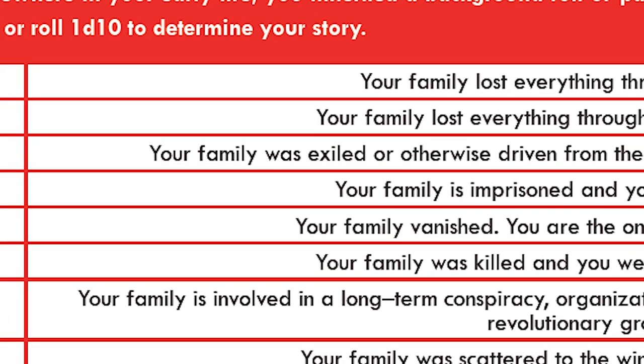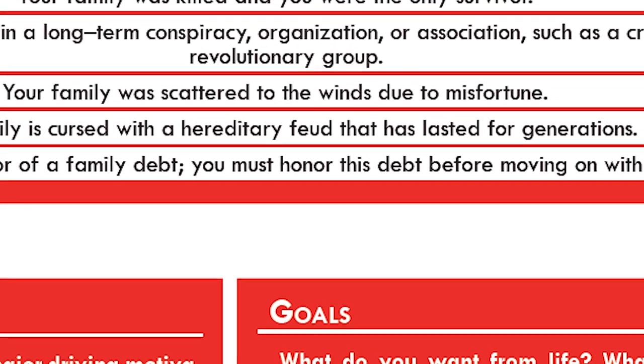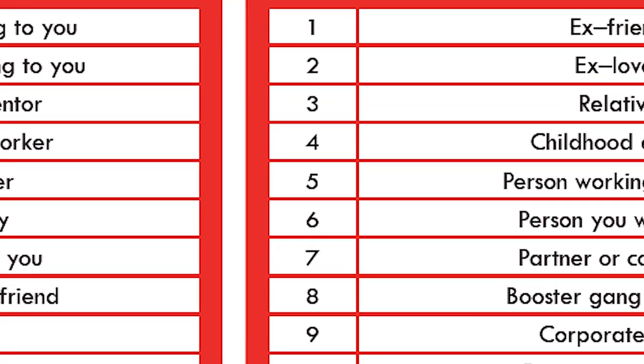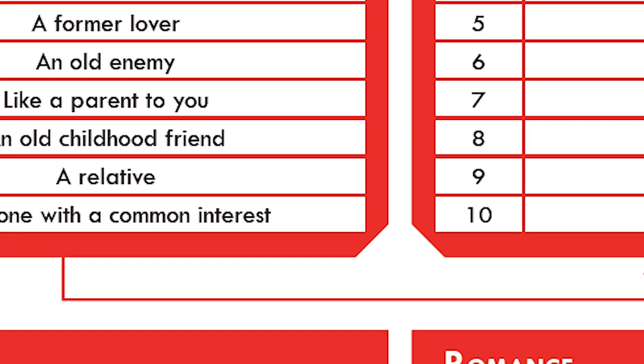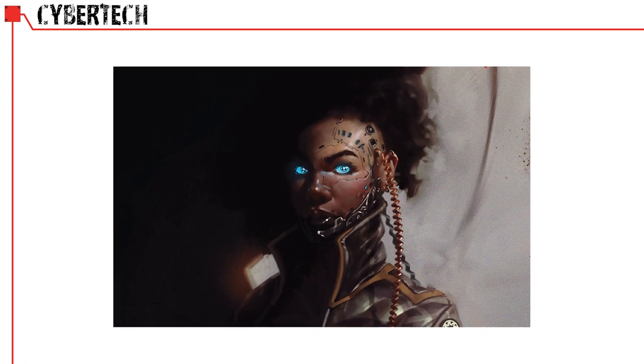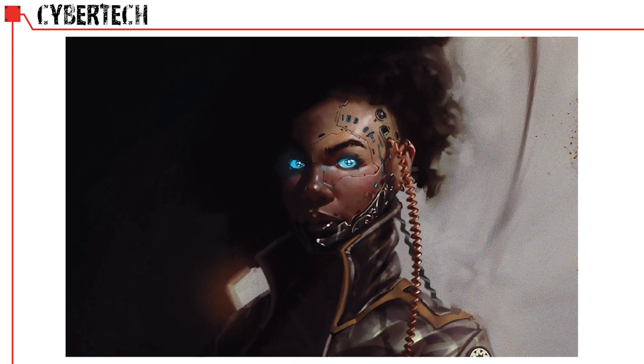The life path creation process is actually fully fleshed out in this kit. Walking down a series of rollable tables, you roll or choose your character's background, motivation, goals, friends, enemies, romantic history, and personality type. Cybernetic technology — tech that is integrated with the body or the brain — is naturally common in this setting. As the book puts it, these installations are much like getting your ears pierced.